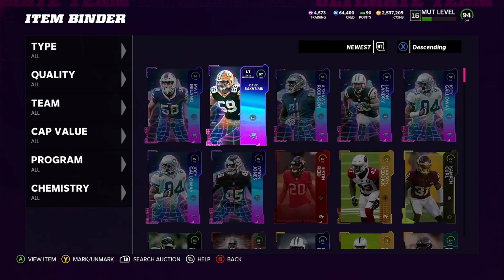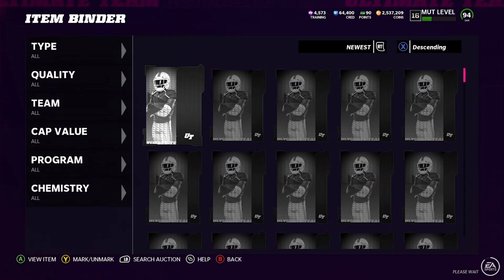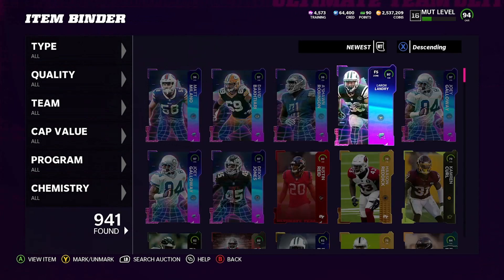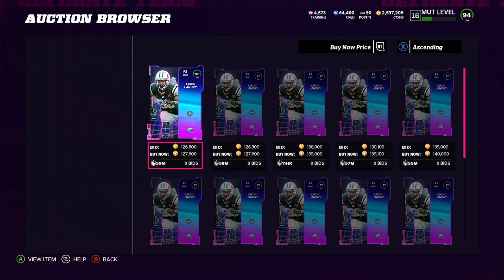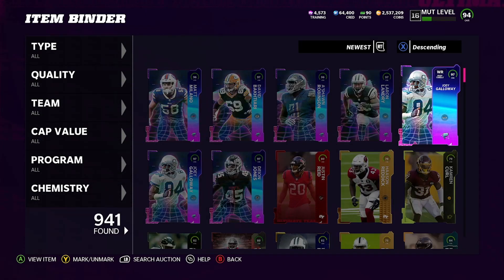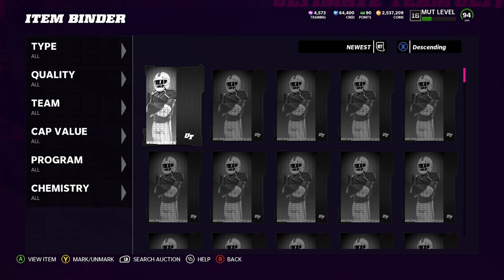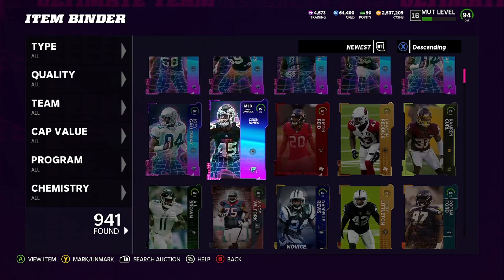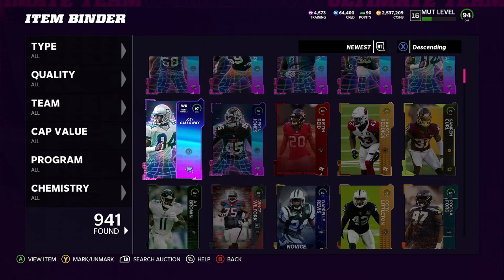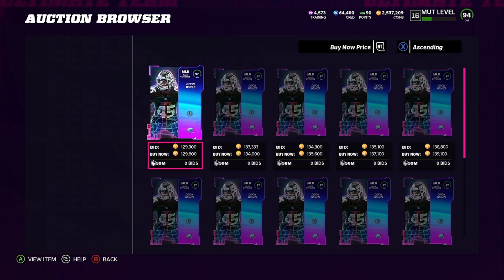Matt Milano is going for 90,000 coins — that's a small L. Sean Robinson is going for 63,000–65,000 — might be a snipe but still trash. LaRon Landry is going for 139,000 coins — that puts us back at 450k total. Joey Galloway is going for 122,000 — now we're up 75k. Another Joey Galloway at 122k puts us up 200k. Then Deon Jones puts us up 330k total profit.